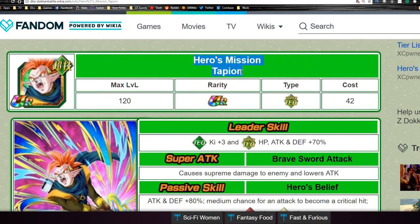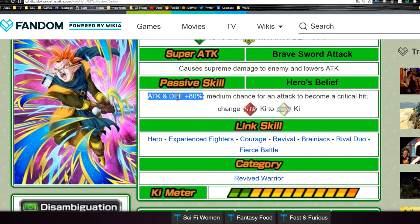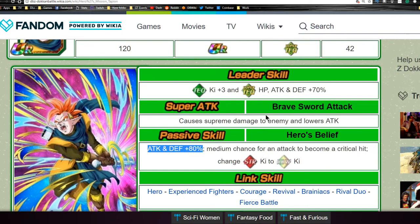We're going to talk about the technique one — the Hero's Mission Tapion. His leader ability gives technique types key plus three, and super technique types get a buff of HP, attack, and defense plus 70%. That's pretty legit. He's not going to be your number one primary leader, but if you're a new player lacking leaders and you happen to get him Dokkan Awakened, he's going to be a really good leader until you get better ones. He is part of the Revived Warrior category, which also means he's going to do really well on a Super Saiyan 3 Angel Goku team.